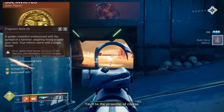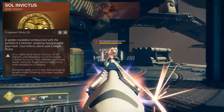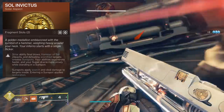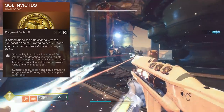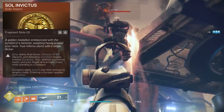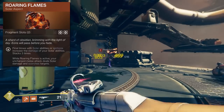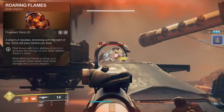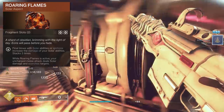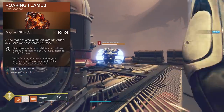For our aspects, we chose Sol Invictus, which states that Solar Ability Final Blows, Hammer of Sol impacts, and defeating Scorch targets create Sunspots. Your abilities regenerate faster and your super drains more slowly while standing in a Sunspot. Sunspots apply Scorch and deal damage to targets inside, and entering a Sunspot applies Restoration. Roaring Flames is also what we're utilizing — Final Blows with Solar Abilities or Ignitions increase the damage of your Solar Abilities, stacking up to three times. While Roaring Flames is active, your uncharged melee attacks do solar damage and Scorch targets.